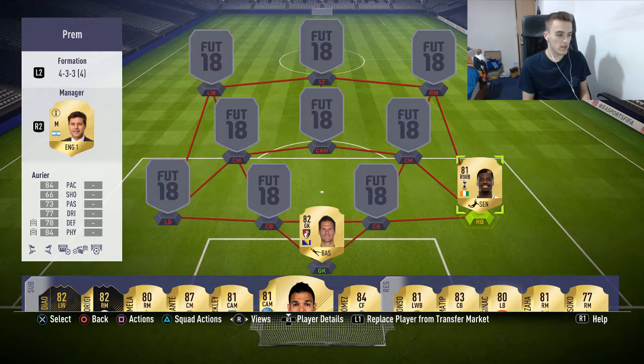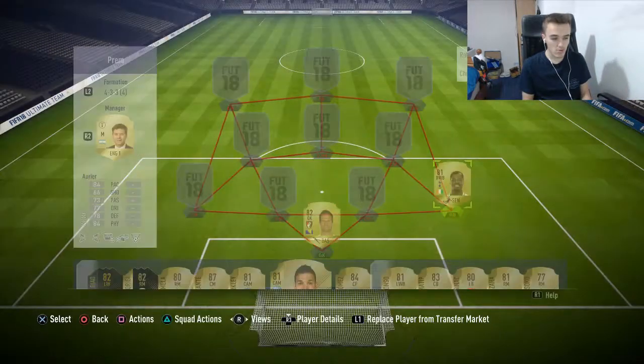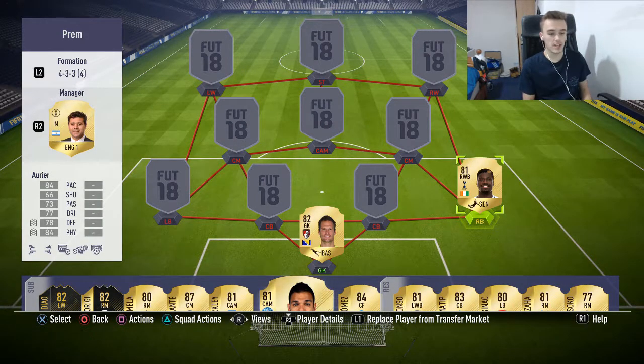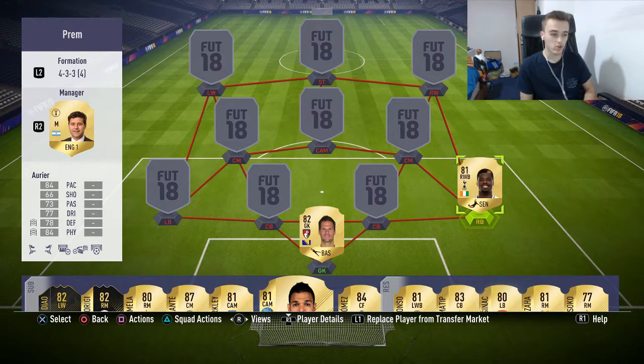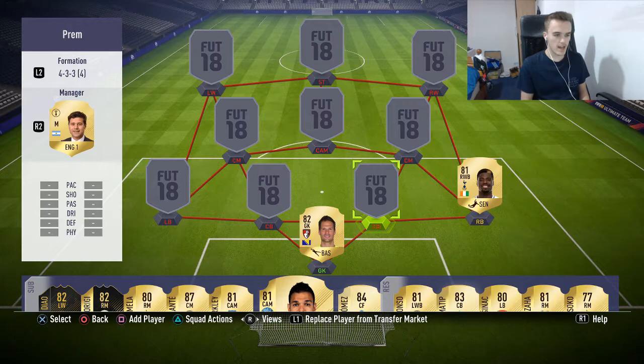At right back we have Serge Aurier. Put a Sentinel chemistry style on him and he will get that clean sheet. He's always the last defender back — it's the most helpful thing. He can cross the ball really well and he's always there to assist in case the right winger can't do the job.